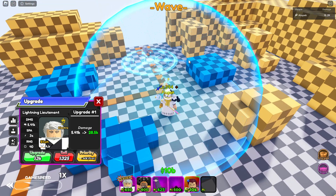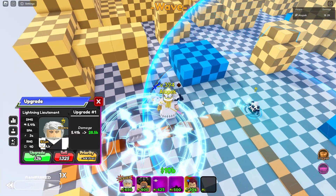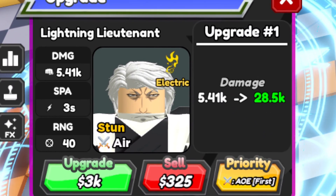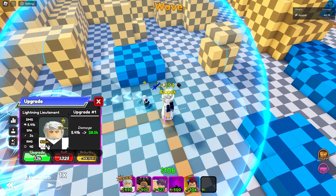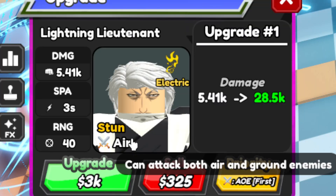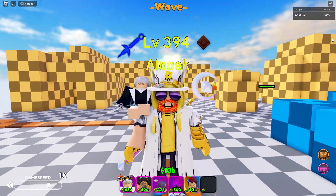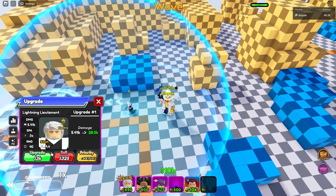It looks like they finally fixed his attack effects — it used to just be a reskin of Aizen, but these new attack effects are looking pretty spicy. First upgrade — whoa, he's hybrid! Let's go, hybrid on the first upgrade right off the jump. We don't have a lot of hybrid stun units — I think the only other one I know of is Krillin. That's looking pretty good — 28k.